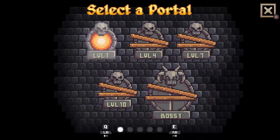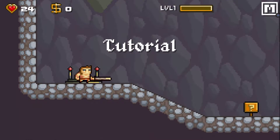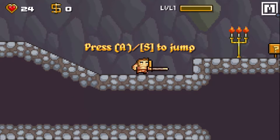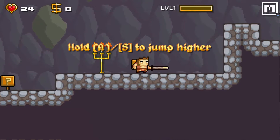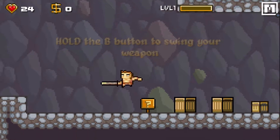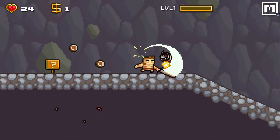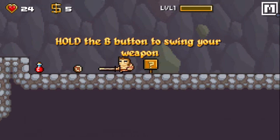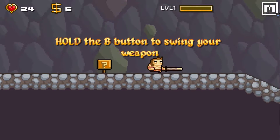So we're going to enter the level one portal and take a little look around. This is the tutorial area, and I'm really terrible at this. It shows you how to jump and you can actually jump higher. Then we've got a potion.